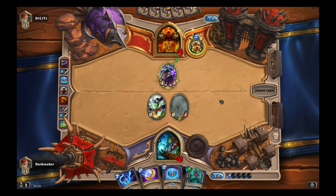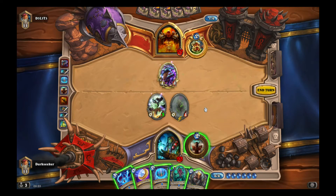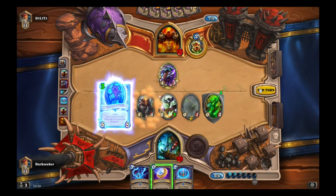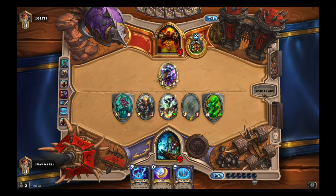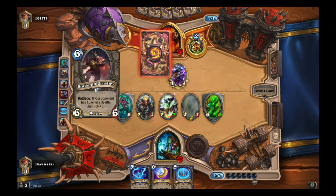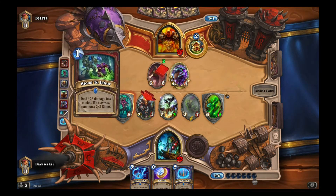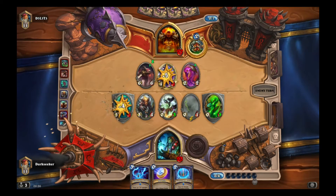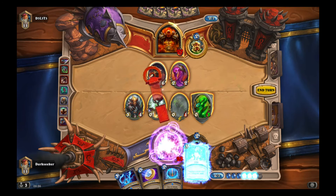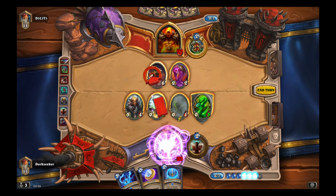I can hero power, play Totem Golem, which makes the Thing from Below cheaper. We have a big board. Dragon Warrior — do they play Brawl? Not unless it's the control variant. If this is the mid-range variant, Brawl is very unlikely. Although Deathwing is a possibility — I've played Deathwing in my Dragon Warrior before, it's very effective. You don't run Brawl and they don't expect any form of mass board clear, then you play Deathwing and they cry. Anyway, let's clear the board here.